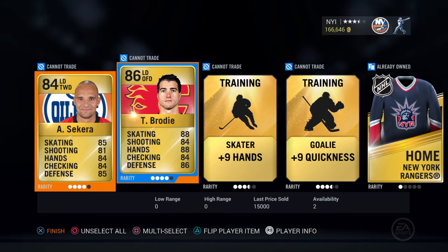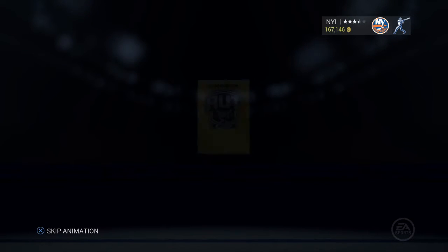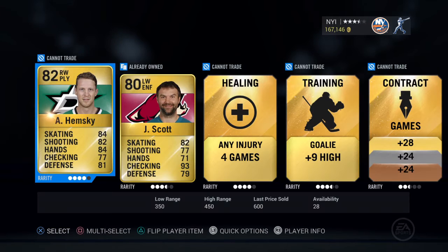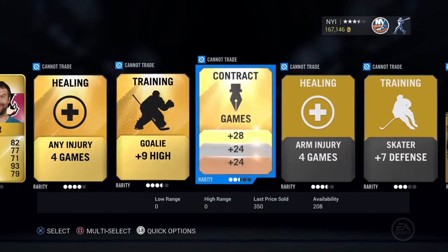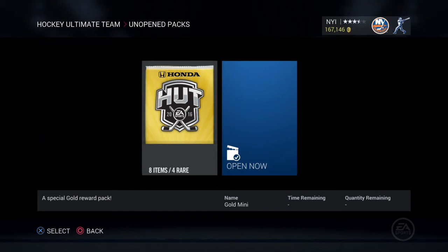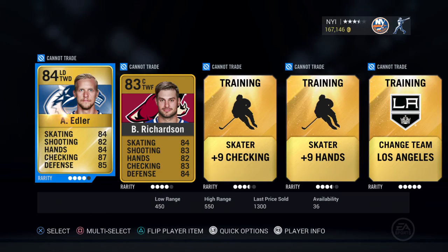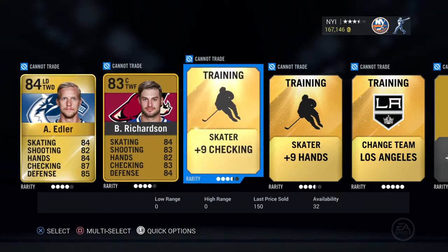My defense is already the best part of my team but there's always room for improvement, so not bad. Another pack, let's open this one up and skip — and another John Scott! This must be the luckiest pack opening of all time. Unfortunately I have to quick sell him though. We skip this pack, and Edler — we already have plenty of defensemen so that's not really gonna help.